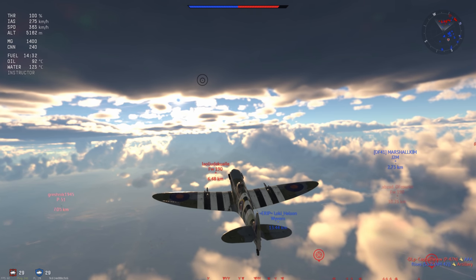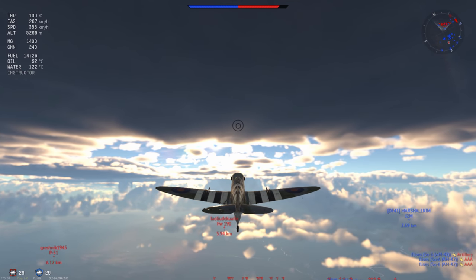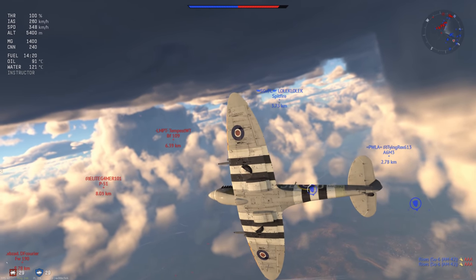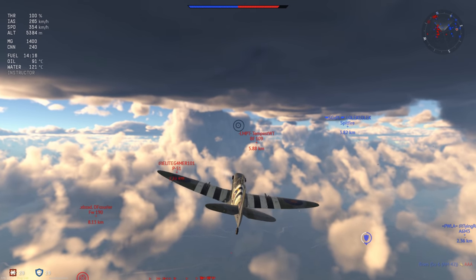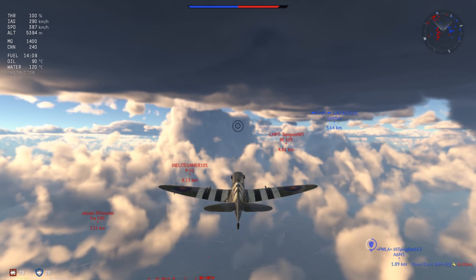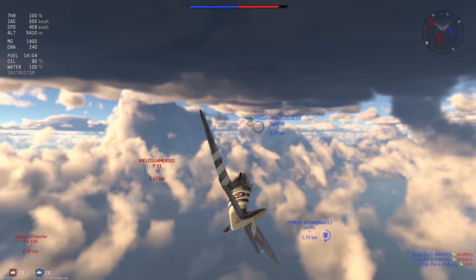The Spitfire Mark 9 — the F meaning it's designed for medium to high altitudes. There is also an LF and an HF. The LF is at 5.7, and from what I can tell it's pretty much the same functionally. One's at a higher battle rating with different armament — the LF has the 50 cals.